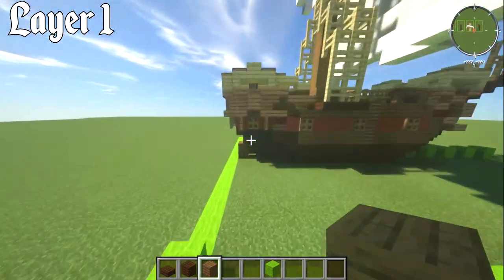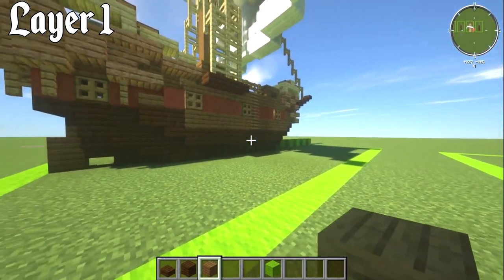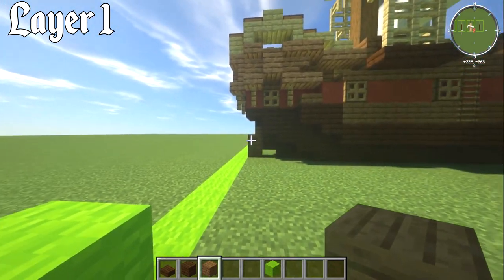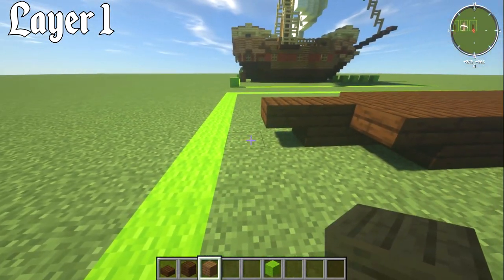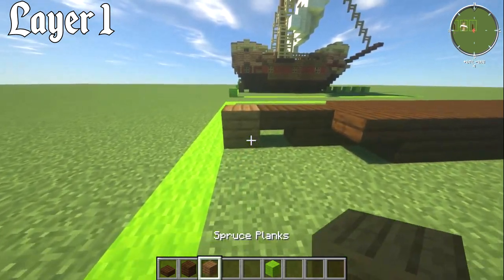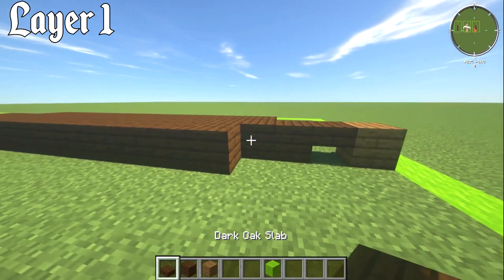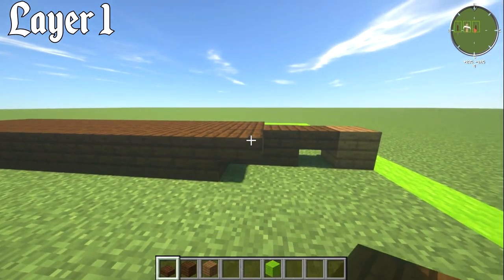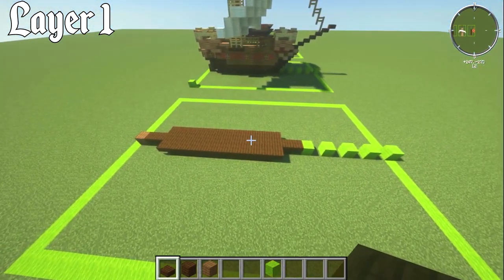Switch over to spruce planks — the reason I've used spruce is so the rudder stands out. If you did this all in white you'd still want a different colored rudder; it just looks better. Place down your spruce plank block, then put a dark oak slab on the upper piece on the side, and that gives us layer number one.